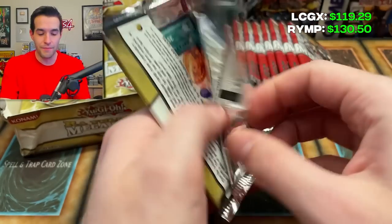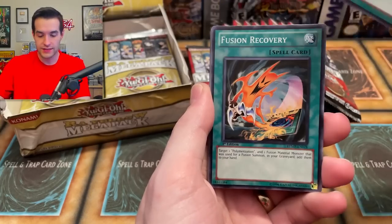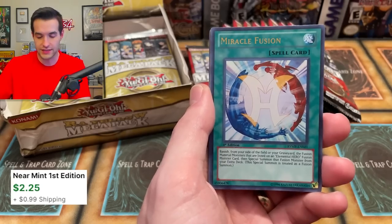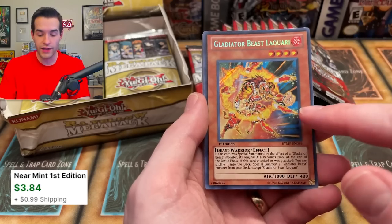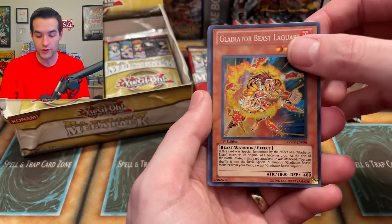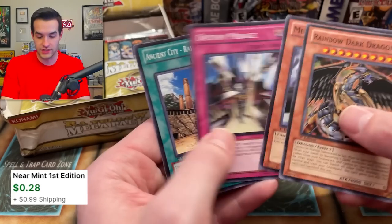I bet both of these end up with over $75 or so in value. System Down, Future Recovery. I think GX is going to win as of right now — with the $40 extra, Yubel is nice, it's going to be hard. Miracle Fusion. Laquari — so Raw Yellow, I think, just has Laquari as a secret rare, and this is the one we needed. Raw Yellow Megapack, Gladiator Beast Laquari — very, very nice secret rare. We have the Crystal Beast Amber Mammoth, Rainbow Dark Dragon, and Mizuki.